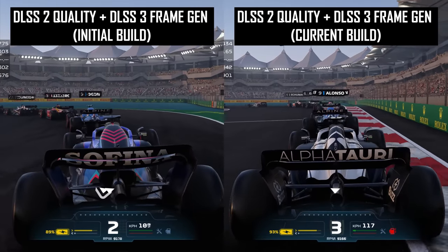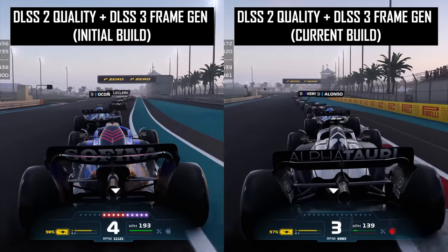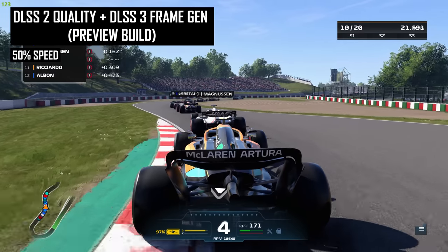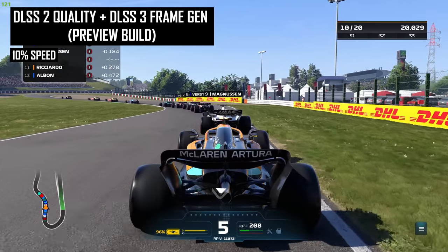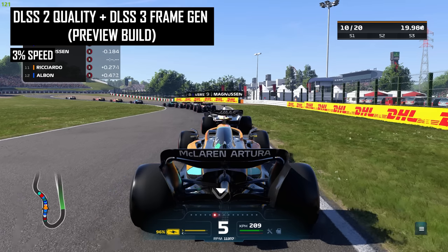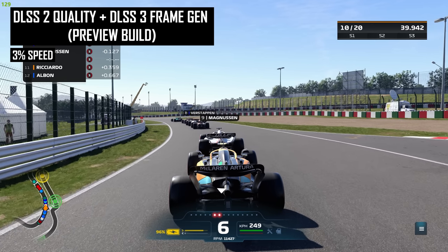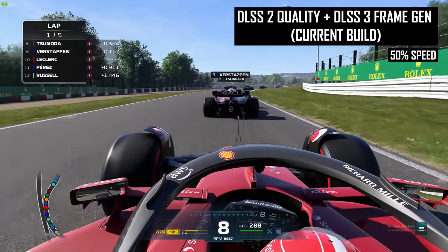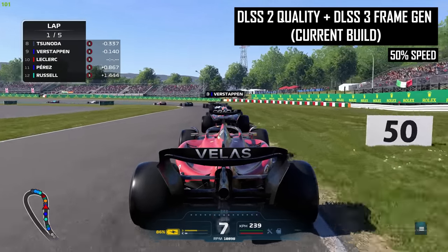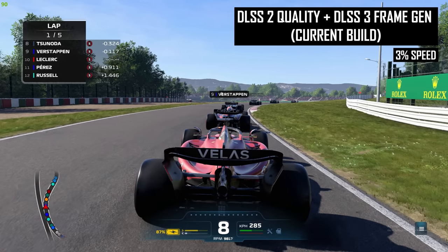The rest of the game looks largely identical to when we first tested it, but I did spot one issue being resolved: how DLSS 3 handles camera angle changes. In the previous version, DLSS 3 would attempt to interpolate between camera angles for the split second the change occurred — taking the last real frame of the first angle and the first real frame of the second angle and blurring them together. This looked terrible. In the updated version of F1 22's DLSS 3 implementation, frames generated between two camera angle changes are dumped entirely and not shown, which is a good improvement.